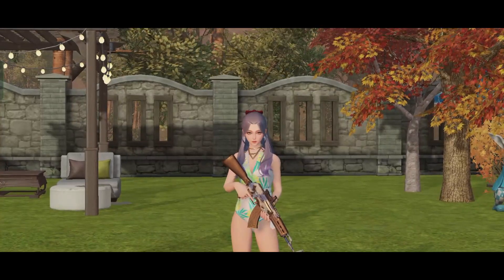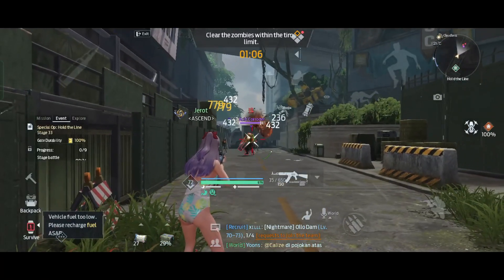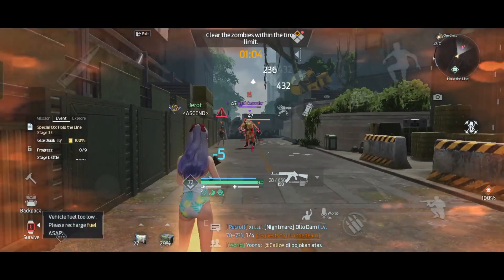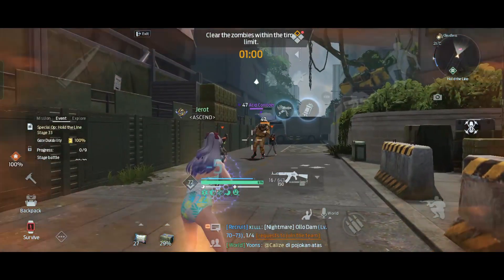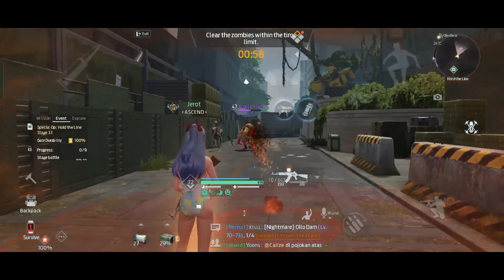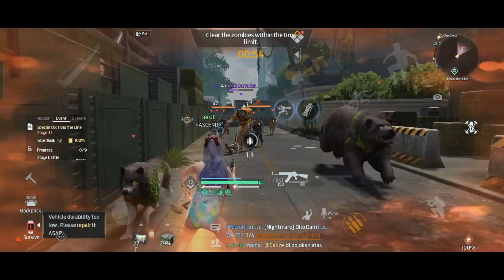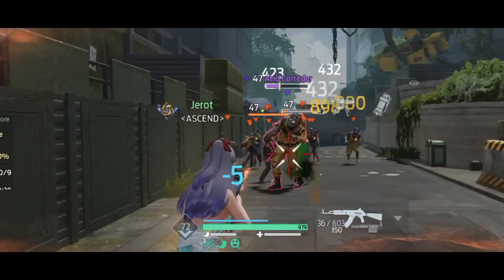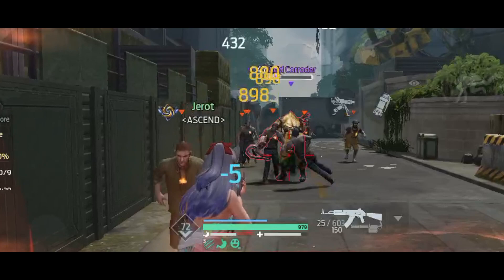Let me show you an example — heading to Hold the Line. Here I'm going to hit the leg and lower body. As you can see, the white number is my base damage. That base damage has a critical chance percentage that will trigger my critical damage. Take a closer look at the yellow number — that is my critical damage.